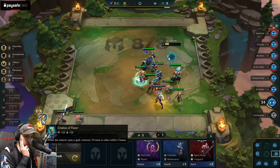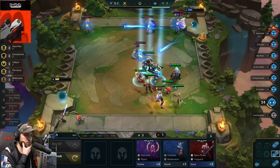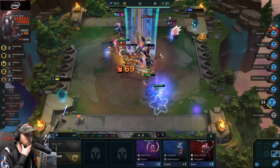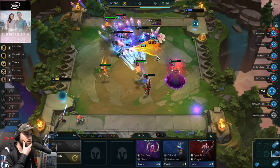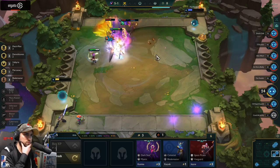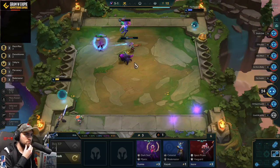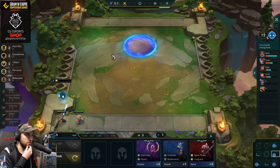When the wearer casts a spell, restore 10 mana to 2 hexes. That's a new item — let's just try it out. Caramba, the GA on her is terrible. That was a mistake — someone else should have the GA.